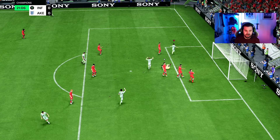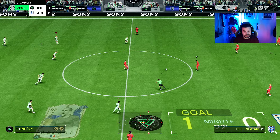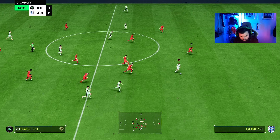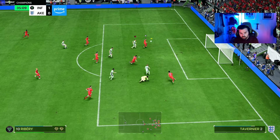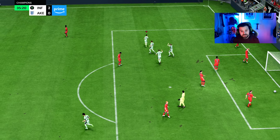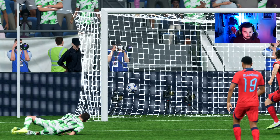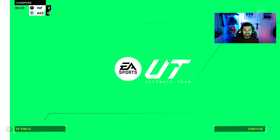Frank Ribery absolutely ripping the defender and then smacks it into the back of the net — this man is special, it really is special. That's his fourth goal of the review. Then Ribery gets another goal — a Fleur volley. I honestly thought the cross would have been done better, but Ribery puts it in the back of the net yet again. His finishing is incredible.